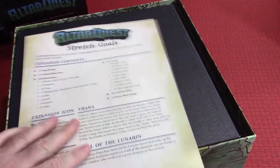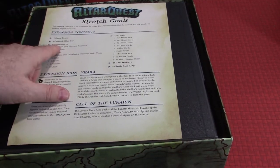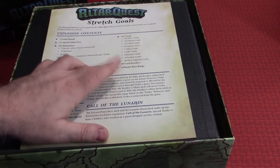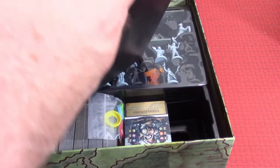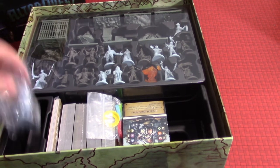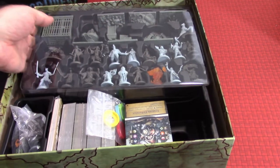The stretch goals box contains expansion content: another game board, three colored altar dice, 135 additional miniatures, another 417 cards, 18 dividers, and four plastic rings for the additional heroes. That is a massive amount of content. Looking at the layout, it mirrors what we saw in the main box.